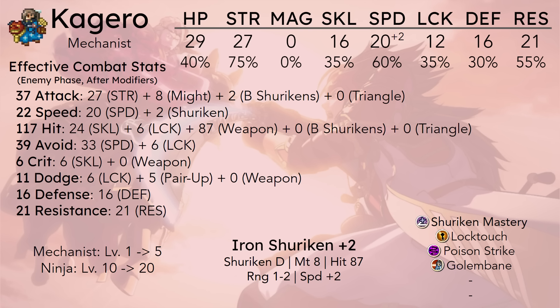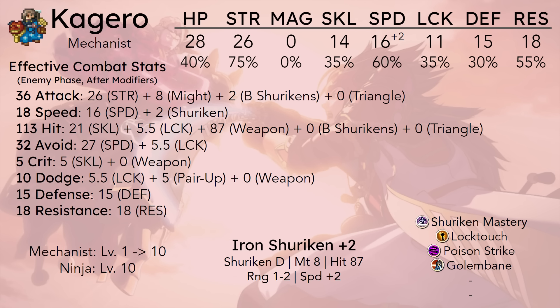When it comes to using Kagero in a playthrough, you reach another question: when do you promote her? Ten. I do a lot of comparisons using benchmarks for level 20 promotion, which does benefit a good amount of characters quite a bit, but I don't think Kagero is one of them — because Kagero's strength stats will cap even if she promotes instantly. Another notable level you might look into is level 17, which is on average when she will cap strength if unpromoted. But if you promote at 20 or 17, you're just a scrub.